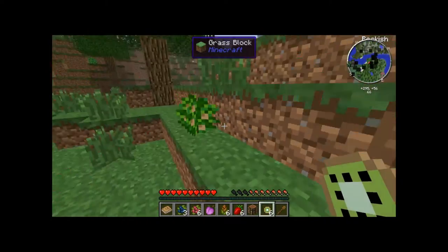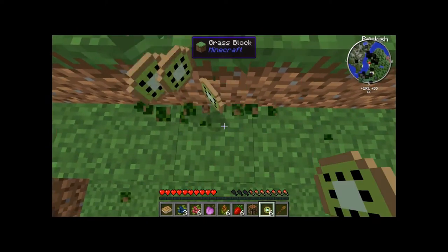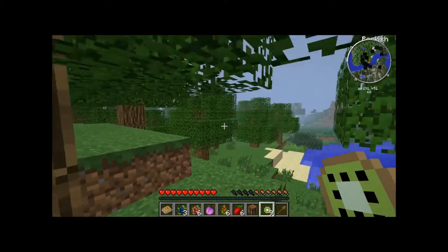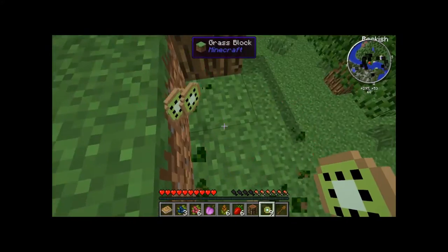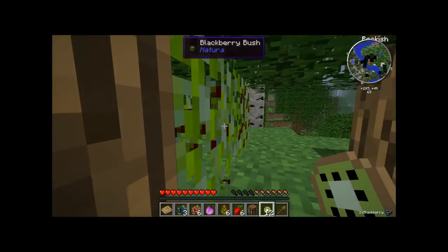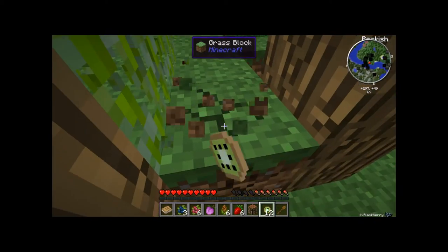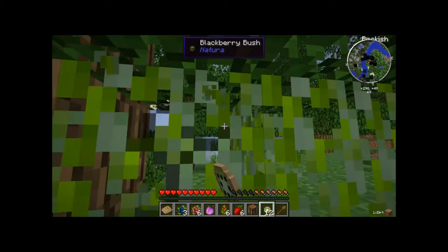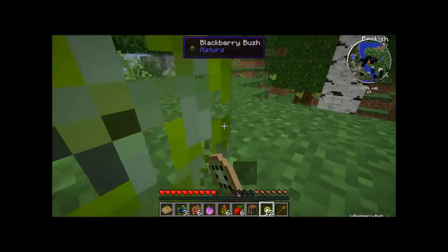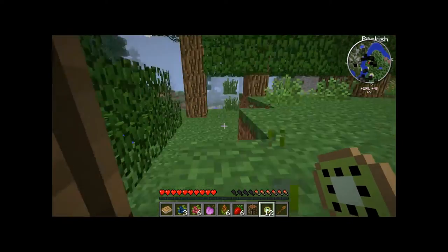Flint can mine copper, and then once you get copper, you're going to have to make a smeltery, and that smeltery you're going to use to make copper tools. The copper tools cannot mine iron on their own, but as you use your tools you will get XP, which I'll show you later, to upgrade them. These bushes are a very helpful layer in the game because you can use them as a quick supply of food and to help get your saturation up.